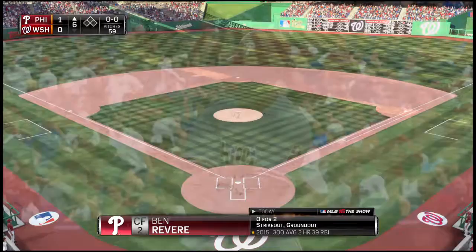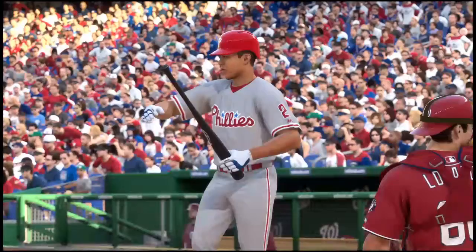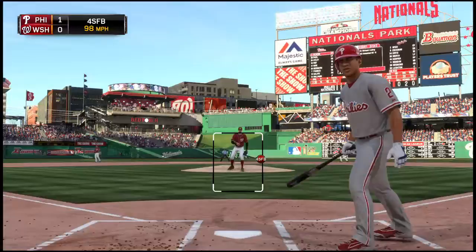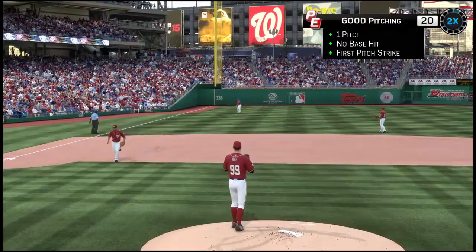Ben Revere will stand in to lead things off in the Philadelphia sixth. In there for strike one — oh-and-one. Only the one run allowed — how discouraging is that when you're pitching your heart out and not getting the support? Well, the good pitchers really don't let it get to them — they know it cuts both ways. Sometimes you give up five runs and your guys score for you. Here comes another — oh-and-two, pass ball called strike. And there are two away now.